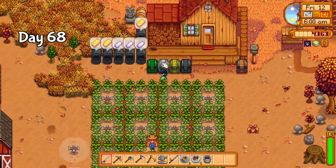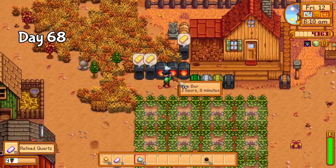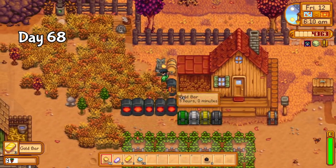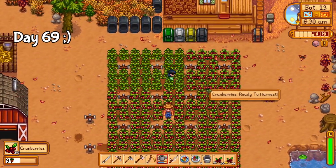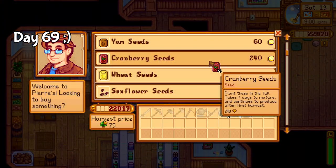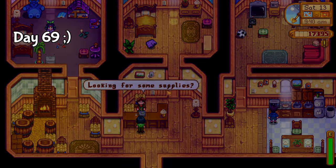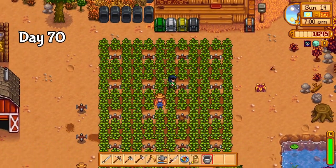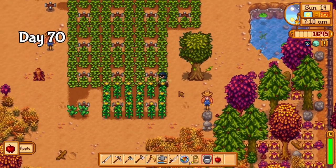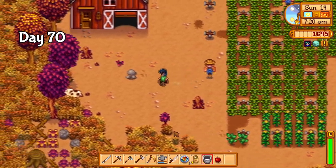Day 69 started with the next cranberry harvest, and I immediately spent all the money on 100 cranberry seeds for the greenhouse as well as a pig. I'm hoping this thing grows up fast, or else I'm entirely screwed. The apple tree started producing on day 70, which brings me one step closer to completion. Aside from the cooking recipes needed for the chef's bundle, the last few items are entirely a waiting game. I managed to stumble upon the prismatic jelly quest, and the monster musk recipe would be amazing for perfection later on.